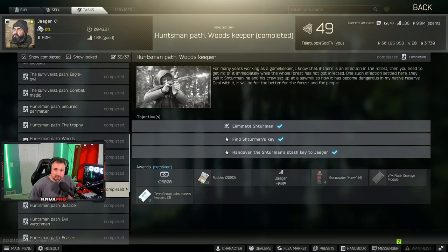What is going on everyone, I am Nuxpro and welcome to this Escape from Tarkov video. In this video I'm going to give you strategies to easily kill Shturman on Woods — he won't even shoot back at you. This video will serve as a quest guide for three different quests; the one you're probably most worried about is Huntsman Path Woods Keeper, which is needed for Kappa.